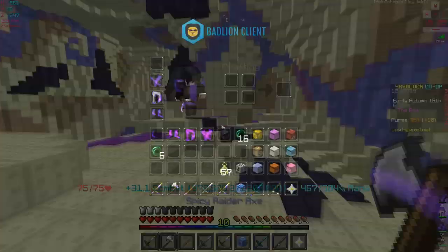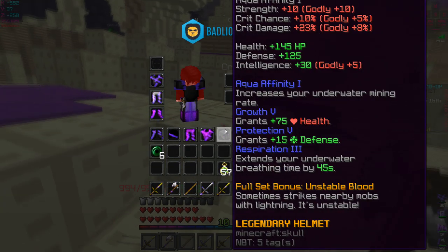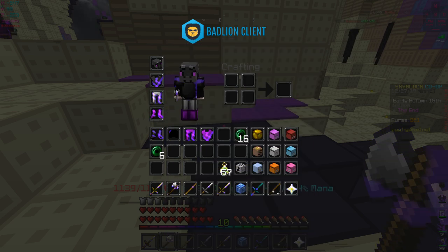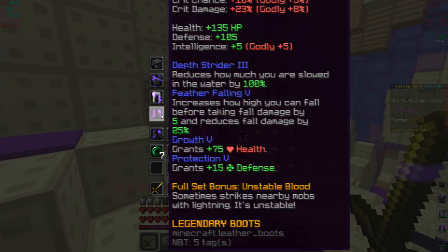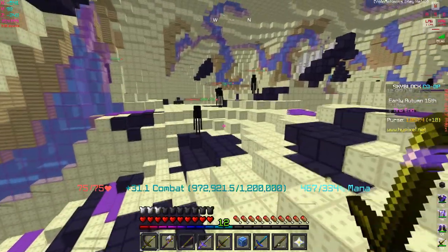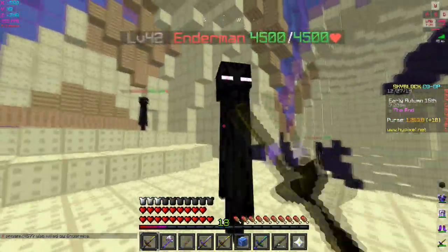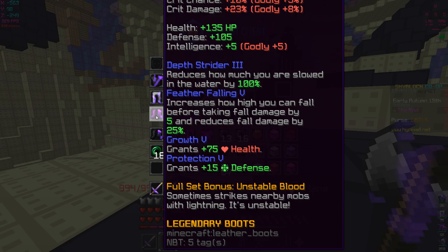We went up 3k with the tarantula helmet. For fighting the dragon boss, I'd probably replace my chest plate and leggings with the cheap tuxedo jacket and pants. With the full tuxedo set on I'm doing 33,000, and with two pieces of unstable gear I do 30,000 instead. That's a 3k difference with the full set bonus.